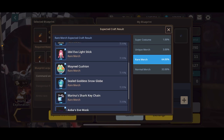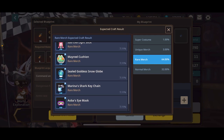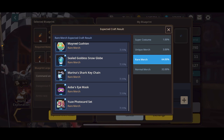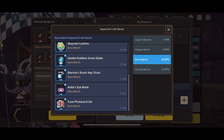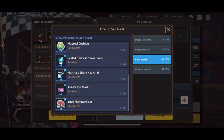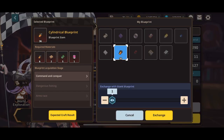Eugene's basic element, Meryl's Cushion is skill damage, Seal's Goddess Snow Globe is fire, Marina's Shark Key Chain is water, Aoba's Eye Mask is earth, and Yusa's Photo Card is dark. You're going to want all of these and as many copies as you can get — four star is going to be good. To max one out, you need one copy and then three additional ones to get it to four star for its maximum effect.